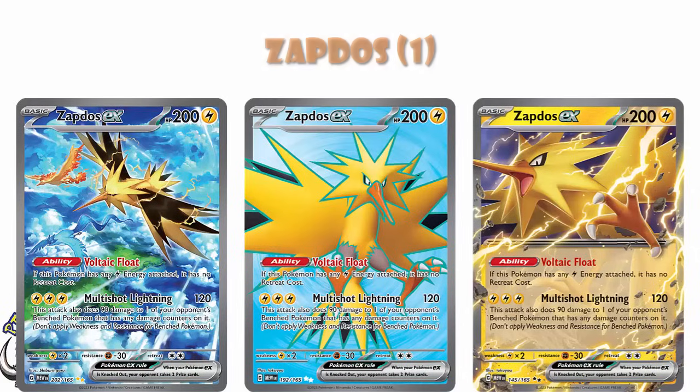And then finally, Mew. It's another EX — don't care. You need at least two of these, you probably need four. Mew is a borderline broken card. We are going to be seeing it in three to six proper archetypes at all times. This is always going to be a staple in multiple archetypes because you've got free retreat, an ability that draws so you've got free cards in your hand, and an attack for free colorless energy that chooses one of your opponent's active Pokemon's attacks and just copies it. Mew is ridiculous and it is going to see a ridiculous amount of play.